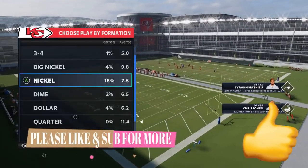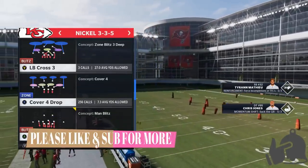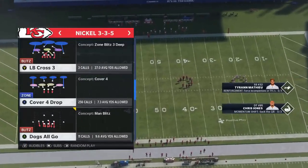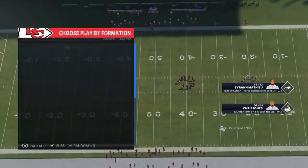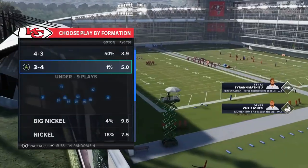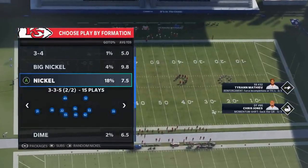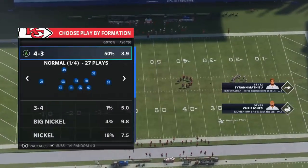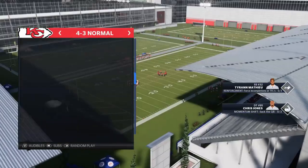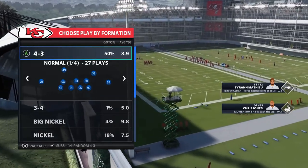I use the 3-3-5 a lot — it's part of the scheme. The play itself is Cover Four Drop across three different formations. If I go to my second favorite formation, which I find myself using more and more, it's the Cover Four Quarters. I match personnel: if anybody's running three-wide-receiver sets I go with the 3-3-5 version. For two tight ends or a running formation I go right to my 4-3 Normal as my base.